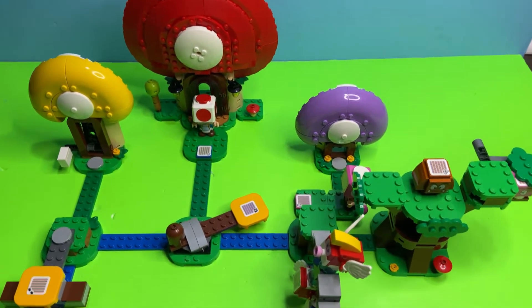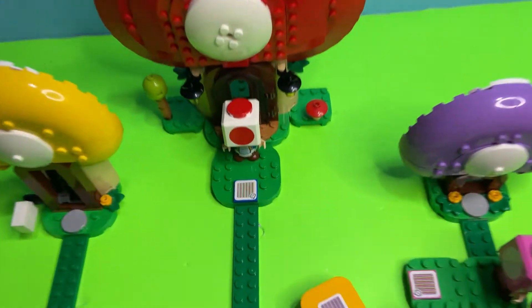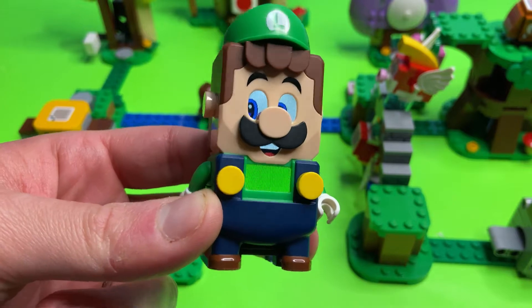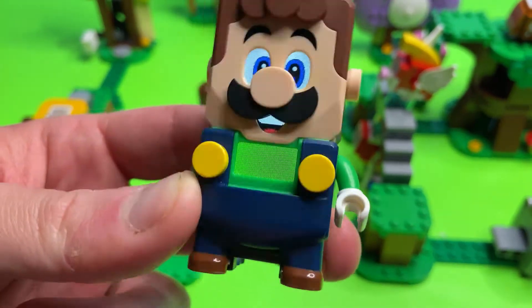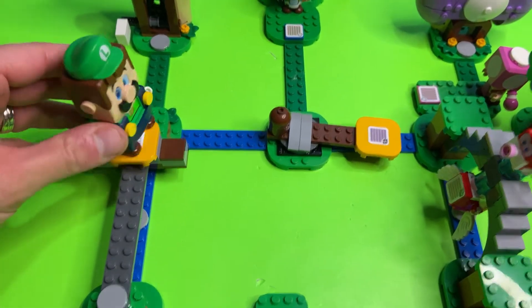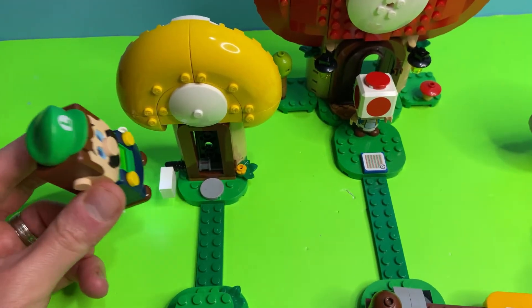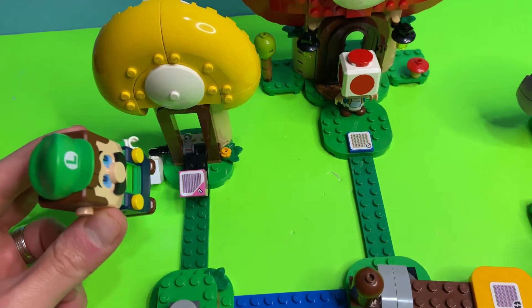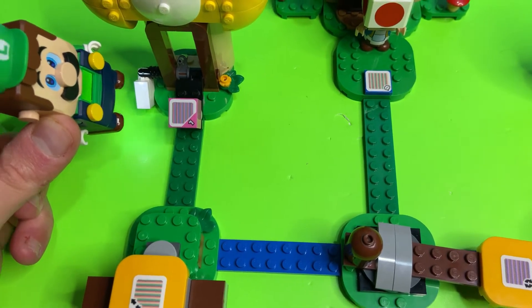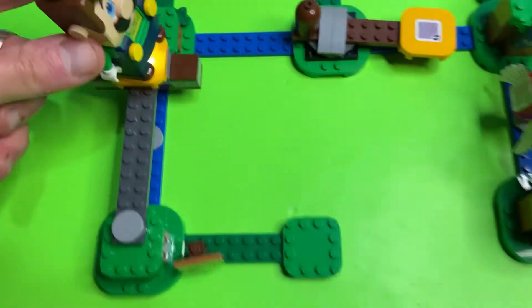There's a lot of opportunity in this set to get coins. Let's take LEGO Luigi for a special ride with his buddy Toad. We're going to explore the treasures — first we'll get across this treacherous bridge and get to our yellow hut. At first it doesn't look like anything's there, but if LEGO Luigi jumps on it you'll see the number one. There are three of these pink treasure boxes.